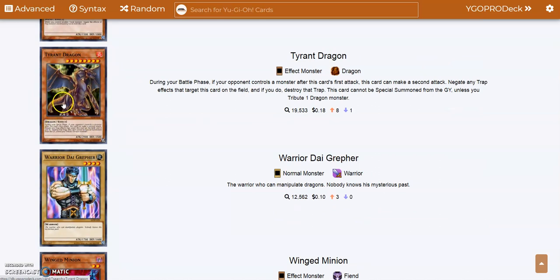This was probably my favorite bonus monster back in middle school. During the battle phase, your opponent cannot activate trap effects that target this card. It can make a second attack after its first attack. It can't be special summoned unless you tribute one dragon monster. I like this card because we played a lot of cards like Magic Cylinder and Mirror Force back then — Magic Cylinder couldn't target it, Ceasefire couldn't target it, though Mirror Force could still get it. A lot of the really good trap cards of that era this thing could basically negate.